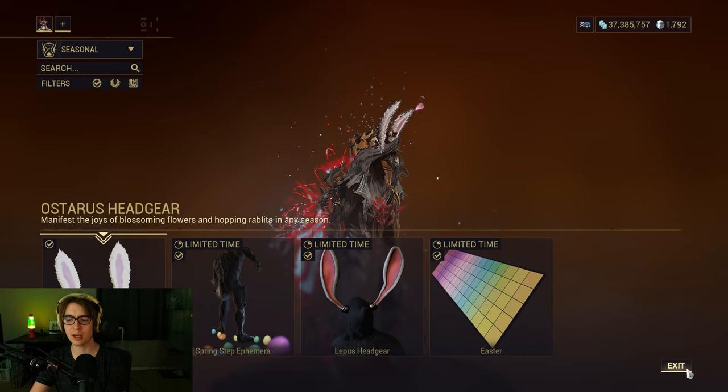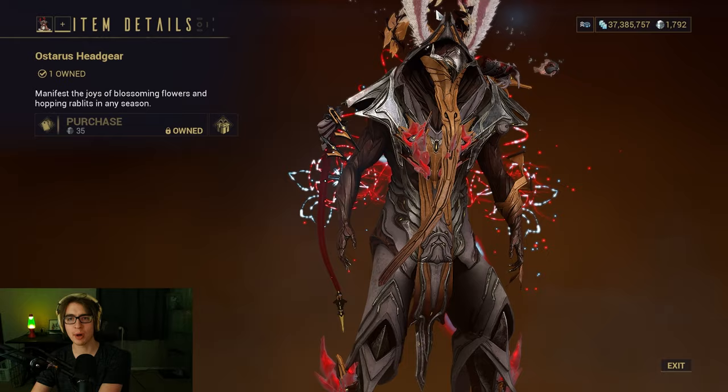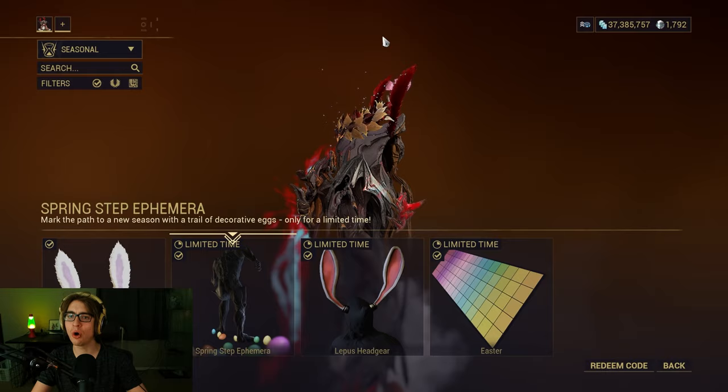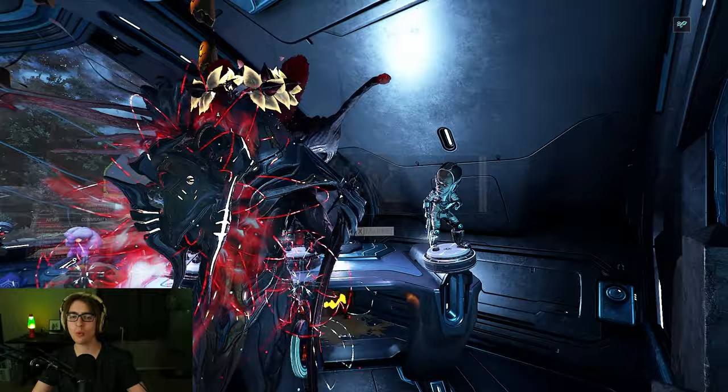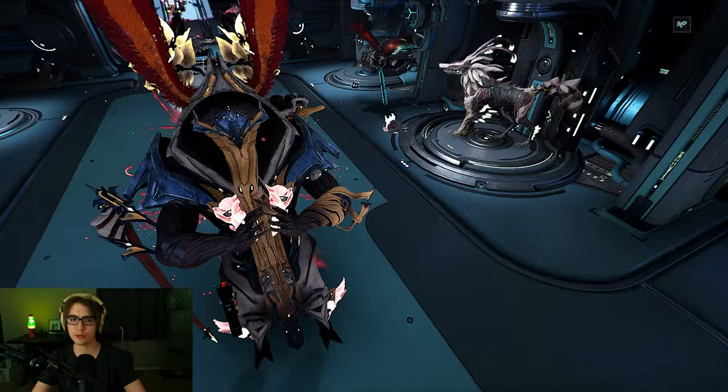These are limited time for the next 11 days and then they retire. Even the Easter palette retires in the next 11 days. The Ostrus headgear — these are the Kubrow bunny ears. They work on any Warframe and they are their own auxiliary slot. What that means is every single Warframe in the game can now have a crown/headgear. They can have bunny ears, shoulder attachments, arm attachments, chest attachments, foot attachments — it's getting pretty out of hand.